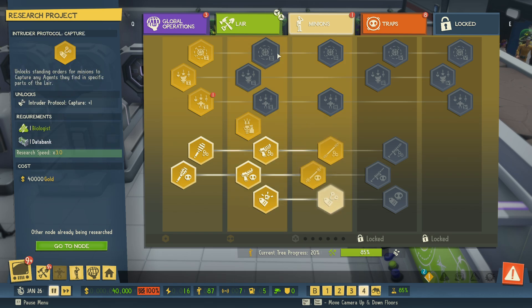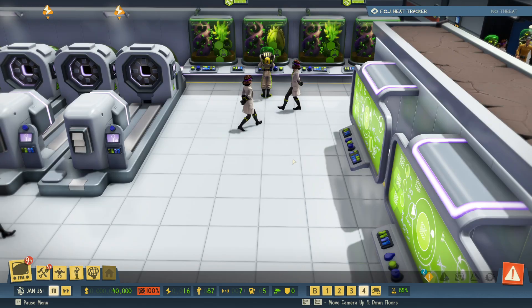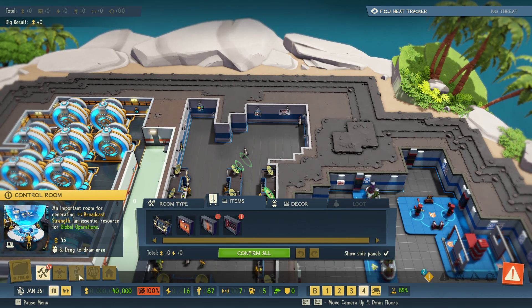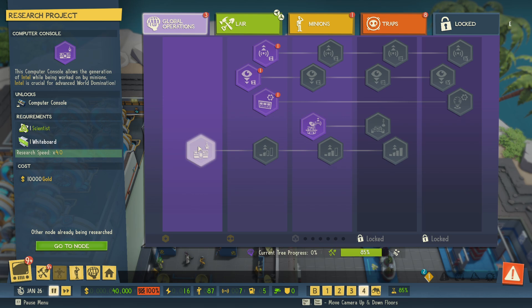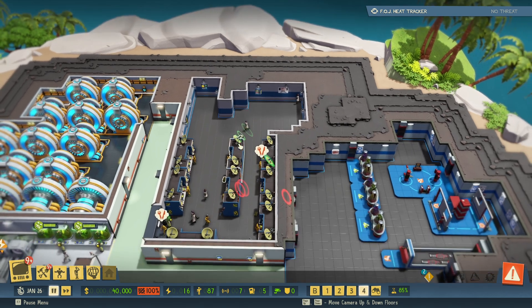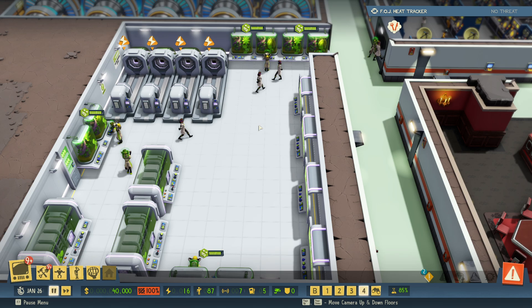Unfortunately, that also means the moment you reach tier three in your research, you don't need the regular scientists anymore — they are useless. If you are done with tier one and tier two, you don't need them. The good news is scientists can be reused in your base; you can set them on a computer console in the control room and they can start getting intel for you, so they're not completely useless — just not for research anymore.